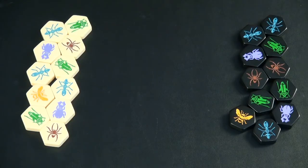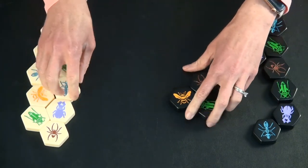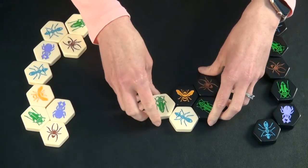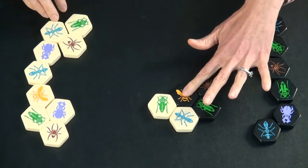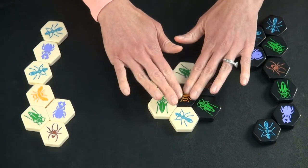The object of the game is to totally surround your opponent's queen bee while preventing them from doing the same to you. The pieces surrounding the queen bee can be made up of a mixture of both your pieces and your opponents.